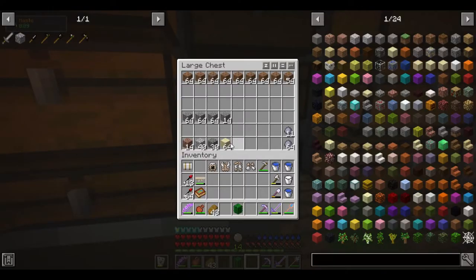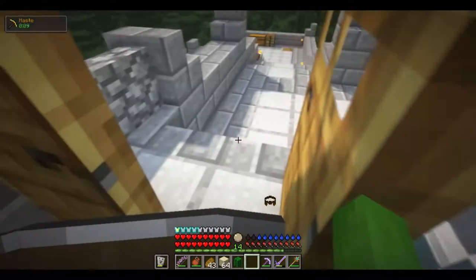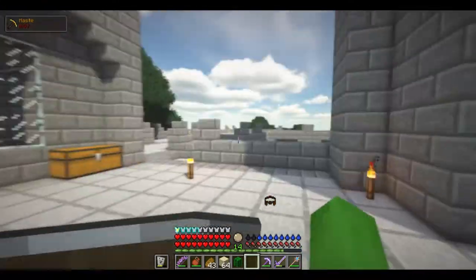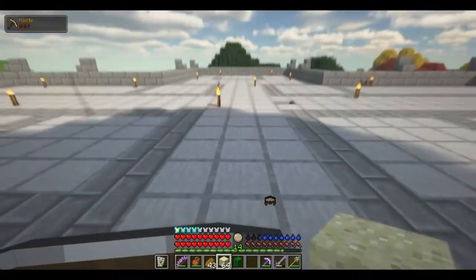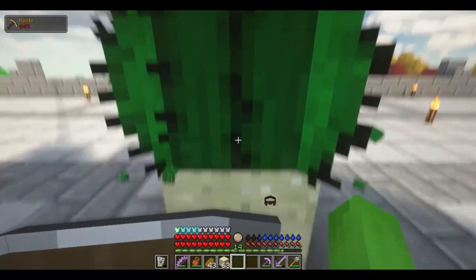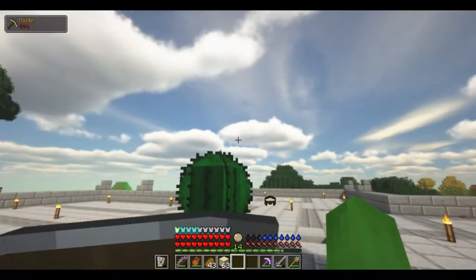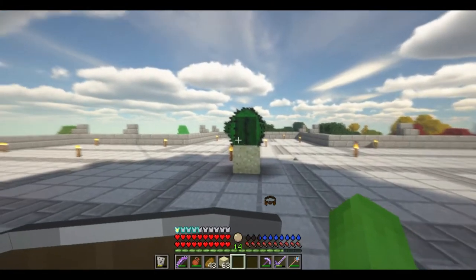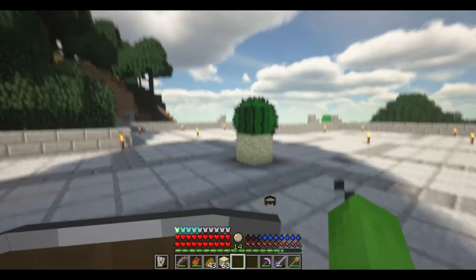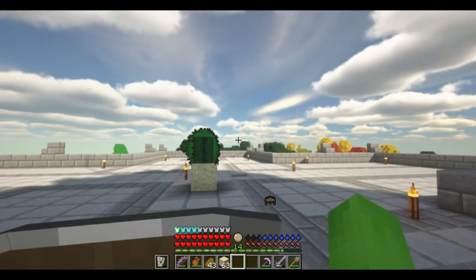Today, the first thing I want to go ahead and do is make a cactus farm. I haven't made a cactus farm yet. I don't know quite what use cactus has, but I want to make one and see how they grow. If it just works like regular cactus, I can do the typical method — it grows up, you put a block next to it, it falls over. But I don't actually know how cactus grows in this, and if it grows how I think, I should be able to just make a typical cactus farm.